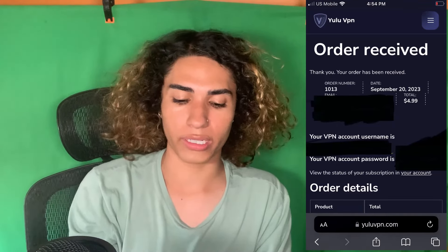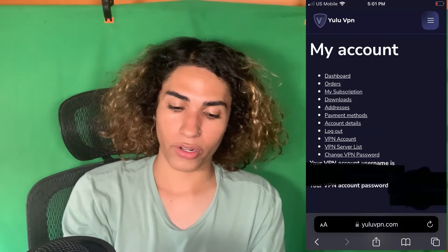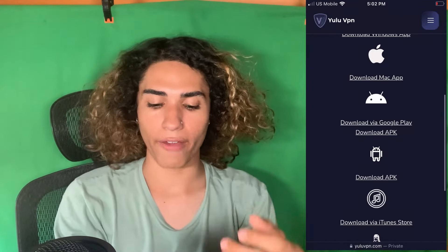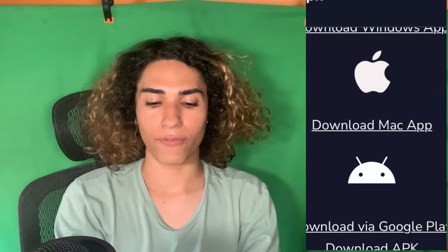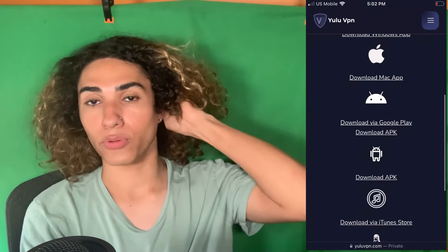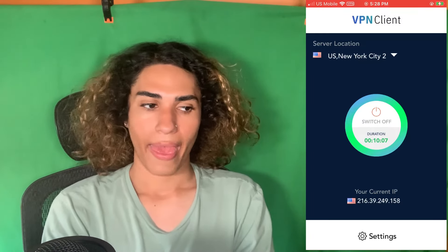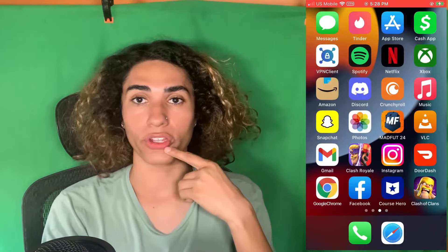Once you've remembered the login details they give you after buying it, click the 'Your Account' button. It will take you to a 'My Account' page — look for Downloads in the list and click it. Here you'll select the device you want to download the VPN to. If you're on iPhone or iOS, click 'Download via iTunes Store.' Android users click 'Download via Google Play.' MacBook users click 'Download Mac App,' and Windows PC users click 'Download Windows App.' For iPhone and Android, it will take you to the App Store or Google Play to download the app. Once you're in the app, find Settings, type in the details they gave you, log in, connect to the American server, go into Clash of Clans, and all the gems will now be free to purchase.